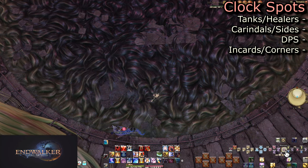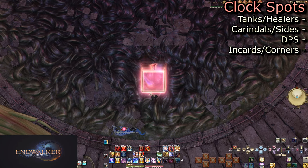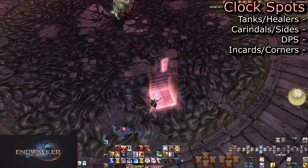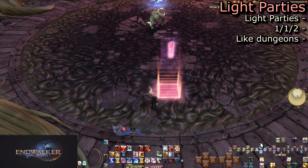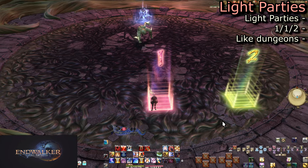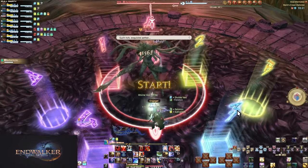Before you start the fight, establish clock positions and light parties. Clock positions are typically done by placing a marker at spawn — a square one ideally — and everyone picking a side or corner. Tanks and healers pick sides, DPS pick corners, correlating to points on a clock or compass. Decide if you're doing it based on true north or boss relative; personally I recommend true north. Light parties are one healer, one tank, and two DPS — place a 1 and 2 marker and split into those teams. You also want arena markers placed with matching colors next to each other for several mechanics later.